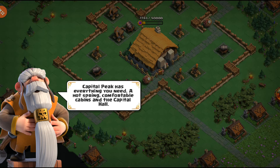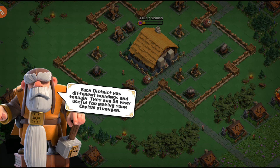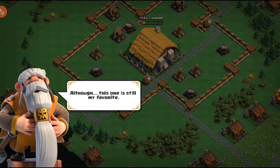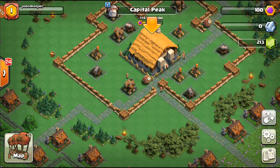So we're at the Clan Peak right now, which is the top of the Clan Capital. The capital piece has everything you need — a hot spring, comfortable cabins, and the Capital Hall. The stronger your Capital Hall, the more districts will be unlocked. Each district has different buildings and terrains, all very useful for making the capital stronger. 'Why don't you get going and see how you can help?'